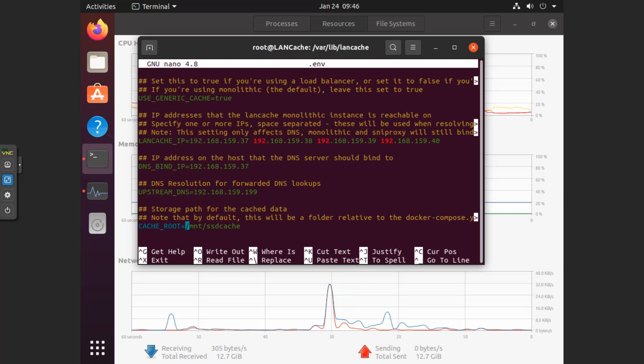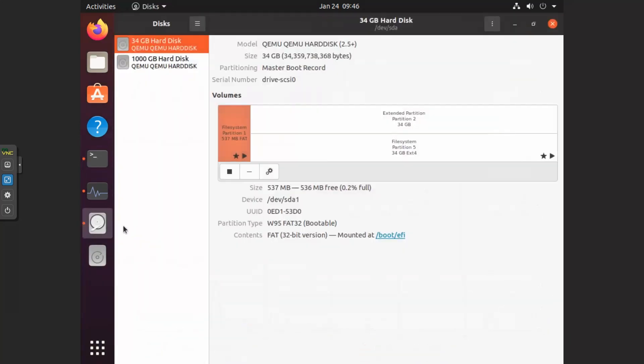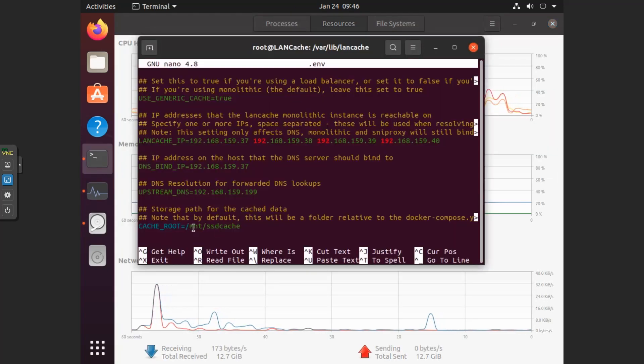I assumed it should be ./mount/ssd_cache — that's not the case. Get rid of that dot. That's pretty much what screws it up most. If you leave it as ./lancache, it'll just save to the main drive. So set cache_root to /mount/ssd_cache — just like you set it as the mount point on your disk. See how it says mounted at /mount/ssd_cache? That's exactly how you want it in the .env file.